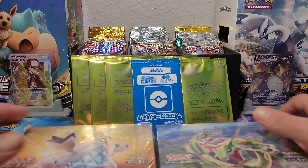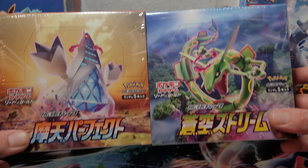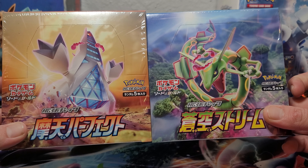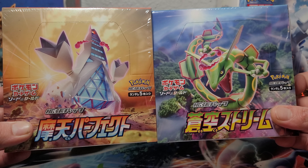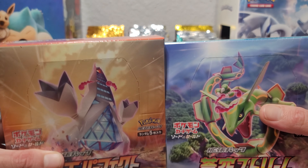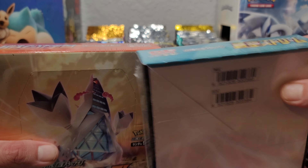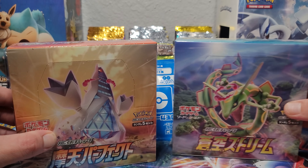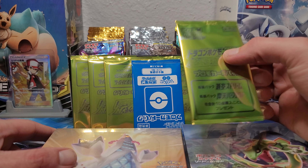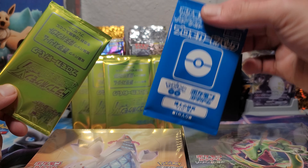Hey, what's up guys, Game Crusaders here with Moochymaine about to do another booster box opening. We did get our new set in — the Blue Stream set. I know there's a Skyscraping Perfection set too. We also got promo cards for the first time from our supplier. Usually we don't get these — they usually take them out — but yeah, we're excited to see what's in those.